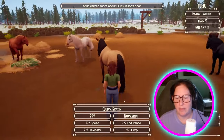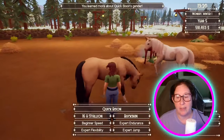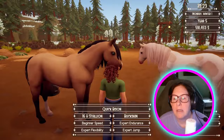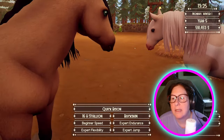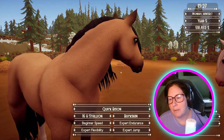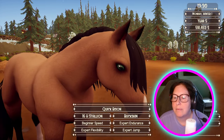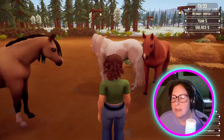Buckskin. Very, very lovely. Two expert and three expert and one beginner. And he's a stallion. Wait — he has the green eyes, oh my gosh. Let me see your eyes, buddy. Very nice. Excuse me, what's going on here?